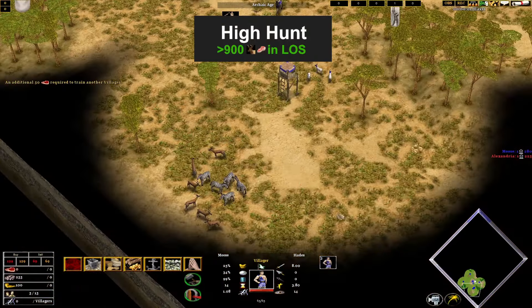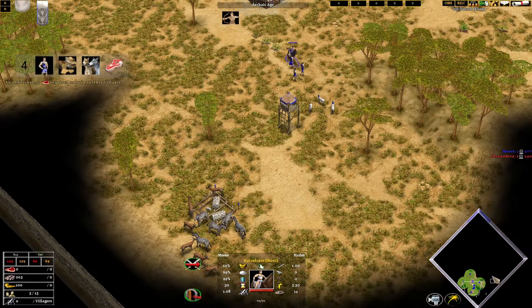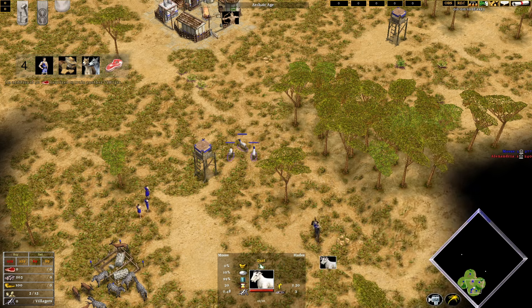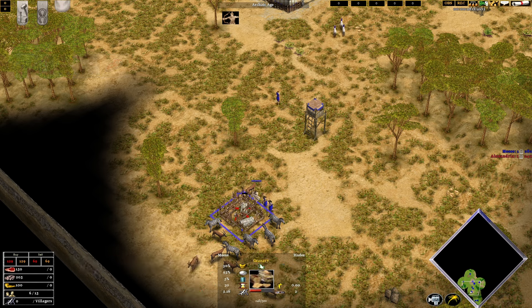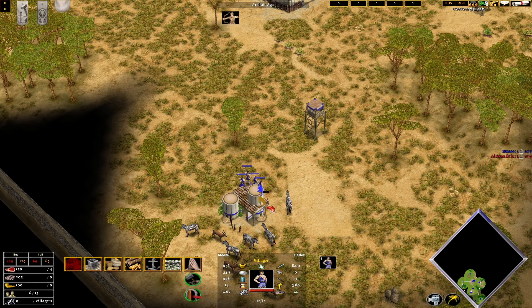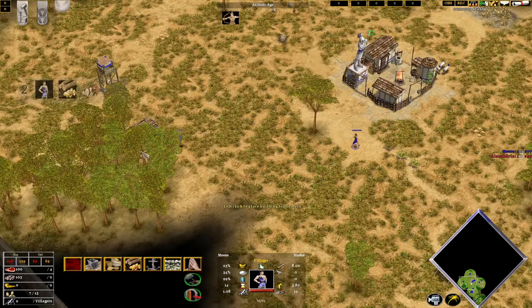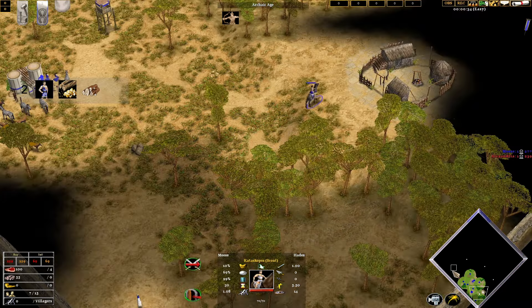The first build order is the high hunt build order, and it says here that you'll need over 900 food in your starting location, and we definitely have more than that. I did say in the previous video that you need over 1000 food, but realistically, if you have 900 food, that gets you a 4:30 advance time. If you're going for even up to five minutes, you can put some goats with that. But if you don't want to move anything onto separate resources and just not worry about it, then you'll need over 1000 food in your starting line of sight.